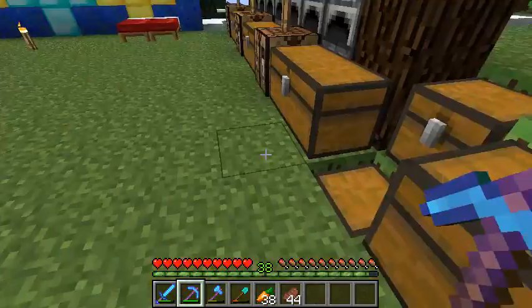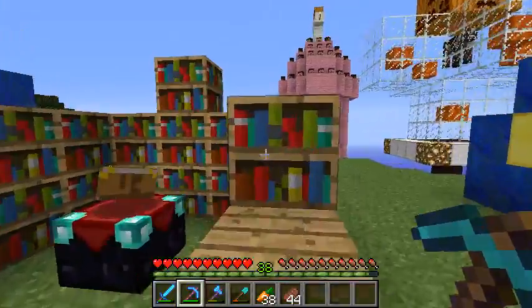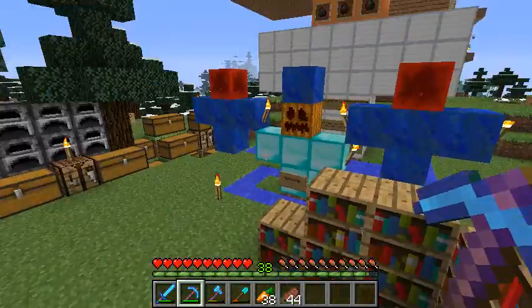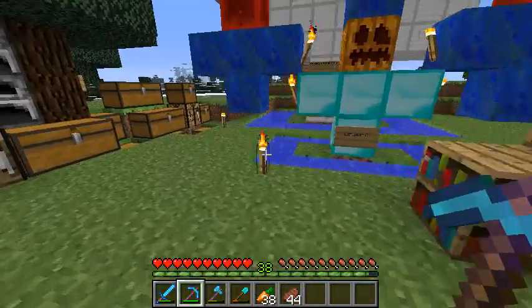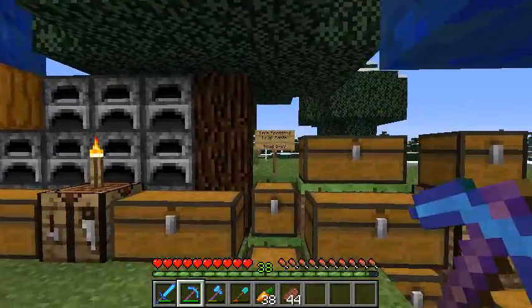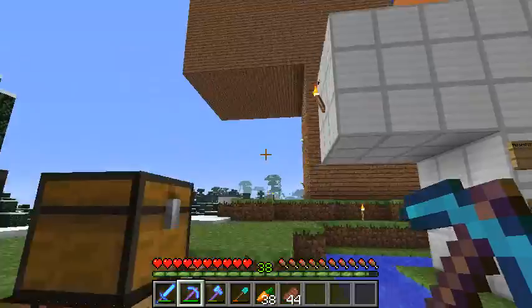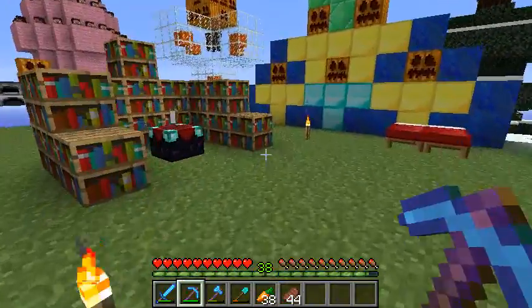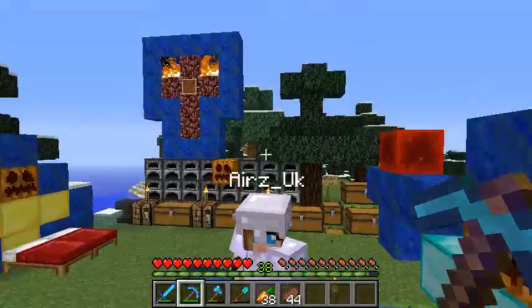Alright, so we've got a few more diamonds, which is nice. My home isn't home. Just teleport to me then. I've set this as home. Because of how bad this is, and our home is over there, we should probably think about moving in.